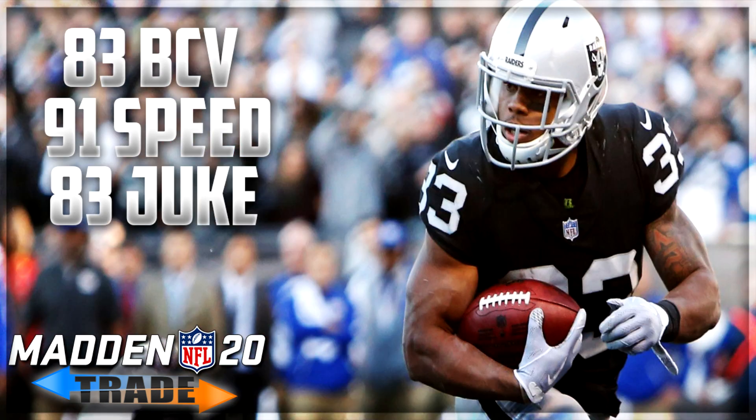Trade target number six: running back DeAndre Washington of the Raiders — classified as Vegas in Madden. He's running back five on the roster, a 73 overall, 26 years old. For a running back you'll get about three good years out of him. He comes in with 83 ball carrier vision, 92 acceleration, 83 juke, 91 speed, 79 carrying, 90 agility — a very well-rounded running back from Oakland.